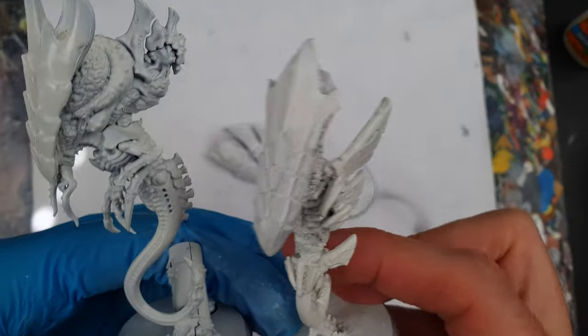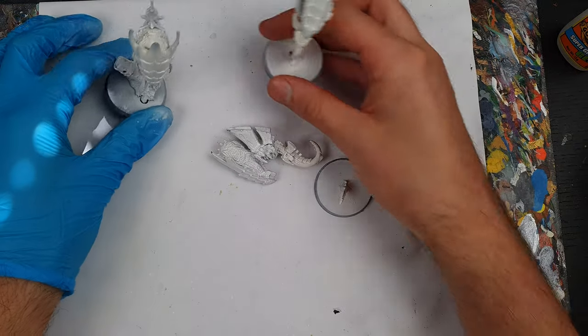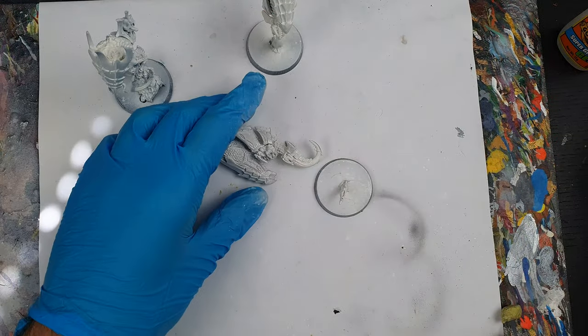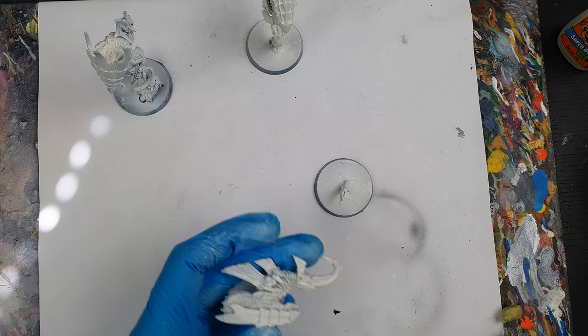Once he's primed up, he really looks like part of the squad. I will say the plastic Neurothrope versus the metal Zoanthropes is such a massive difference in weight. They're not the prettiest, but they are now a full unit of Zoanthropes. If you're enjoying the video so far, drop me a like and also subscribe to the channel so that you can be notified when my next video comes out next Sunday.